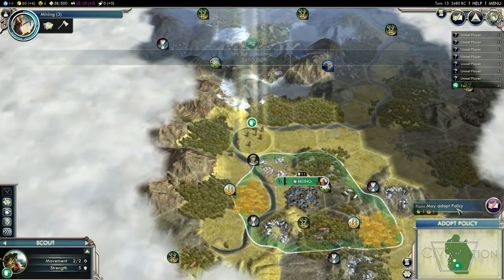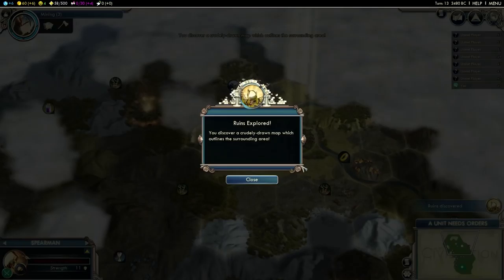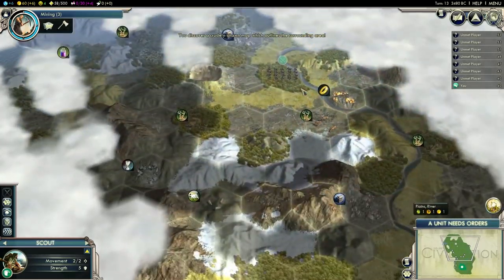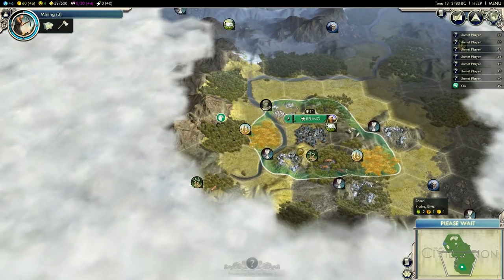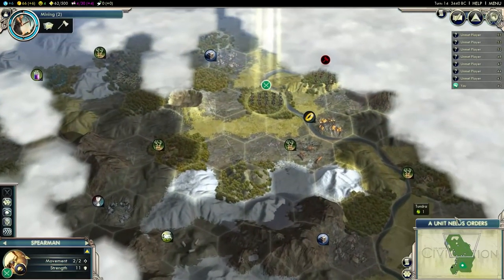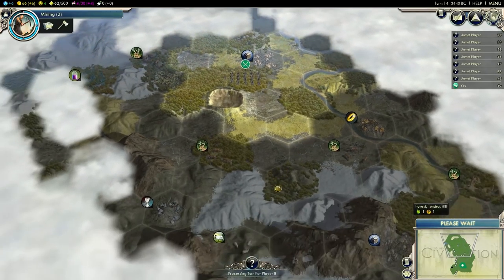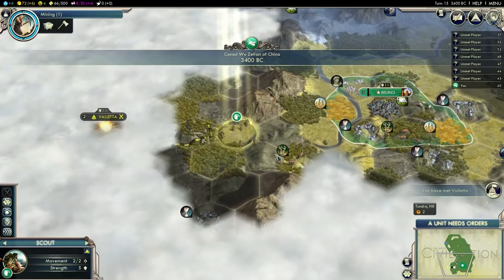Maybe I can speed that up a bit. I need to adopt Liberty in the first place. I wonder who my neighbors are going to be — depending on who I get as a neighbor, my game plan might change quite drastically, especially if I get an aggressive civilization with warmongering tendencies. Then I'll have to prepare for war earlier than I would otherwise.